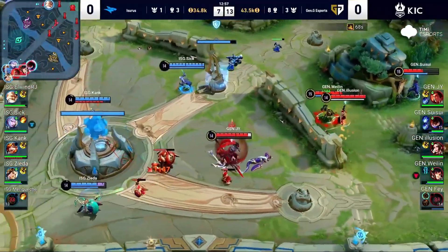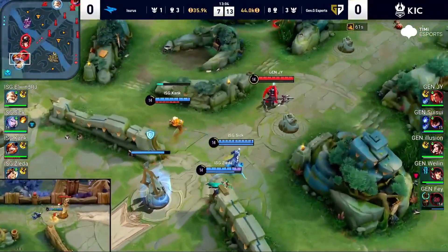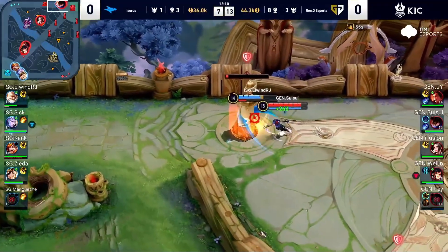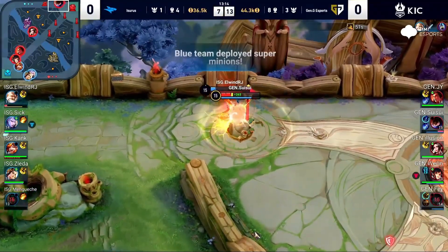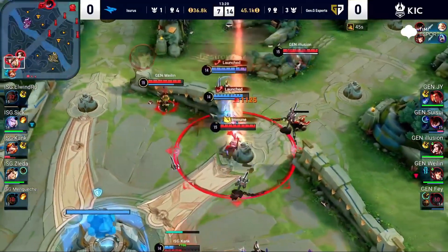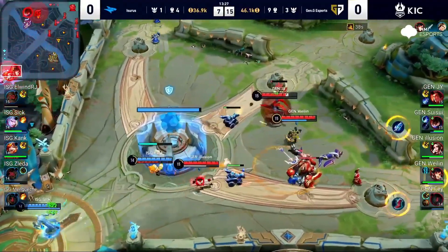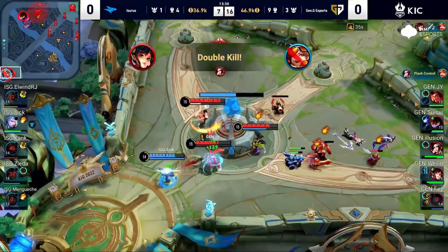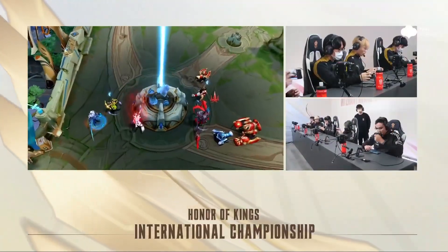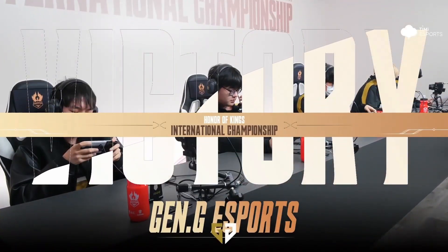They bring in this minion wave, but it's going to be a little bit hard since Shomong Xi is still alive. They keep working on it, taking it down. Look at the blue side — Genji jumps inside with a combo, and the crystal has been eliminated. Genji wins the first game. Congratulations to G&G, but at least Isurus took down a tier-one turret — that's good news for them.